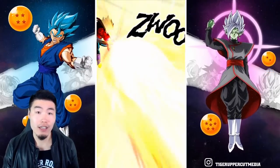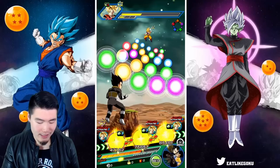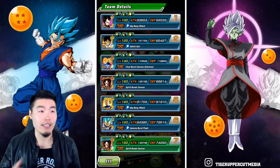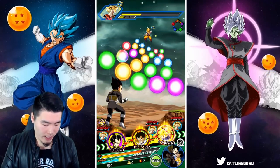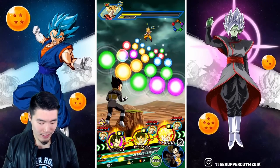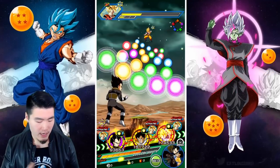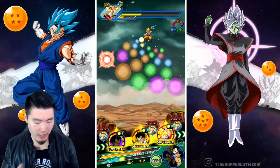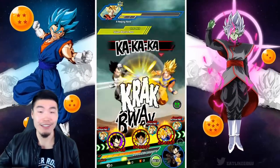We have to hide the LR SS4 Vegetas in later stages, which is counterintuitive because you think of Super Saiyan 4 Vegeta as a tank — AGL Vegeta was one of the better tanks in the game for a long time. But this LR version doesn't stack defense and doesn't get a ton of defense at any point, so not good enough to feel safe in this event. I'm facing a dilemma because three of my units are all stackers and I want them all to super, but we can't do that.